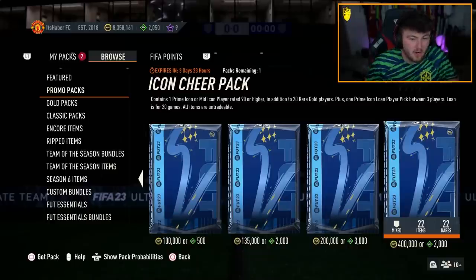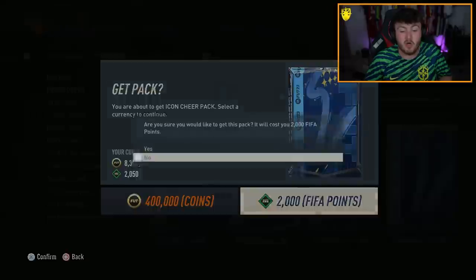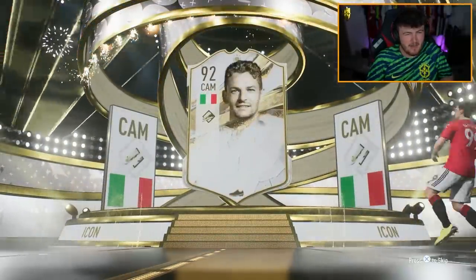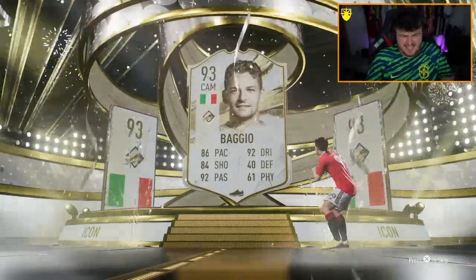EA just dropped the Icon Cheer Pack, which contains one prime or mid icon as well as 20 rare gold players. It's 2,000 FIFA points or 400k. Let's see what icon we get - will it be a prime Italian CAM? It is prime though - Prime Baggio. Okay, I guess. Maybe a Team of the Season behind it, who knows.